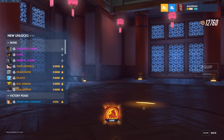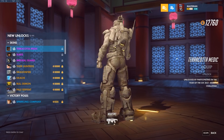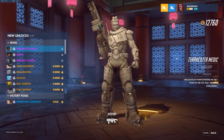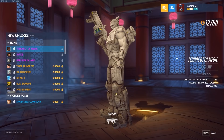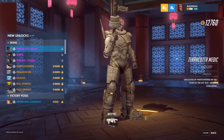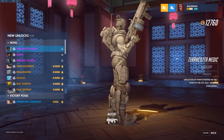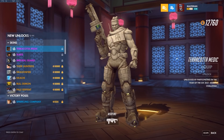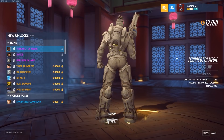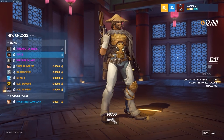Starting with the epic skins — Terracotta Medic. Wow, that's like taking the stone Brigitte skin and making it even more statue-y. That's a straight-up Terracotta Baptiste. That's awesome, I love this skin, it's such a cool design. And of course this is one of the weekly challenge skins, which you need to play nine games or get nine wins every week to unlock each of these three epic skins.